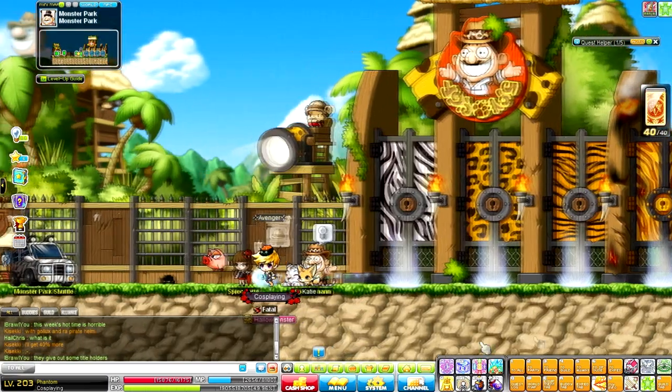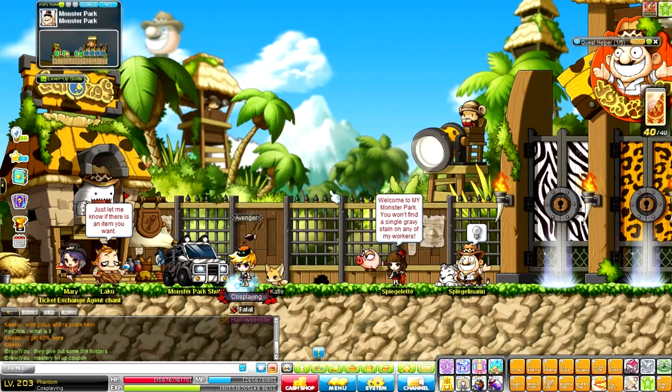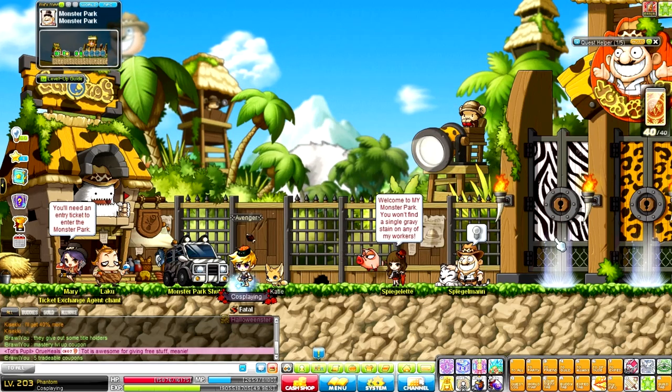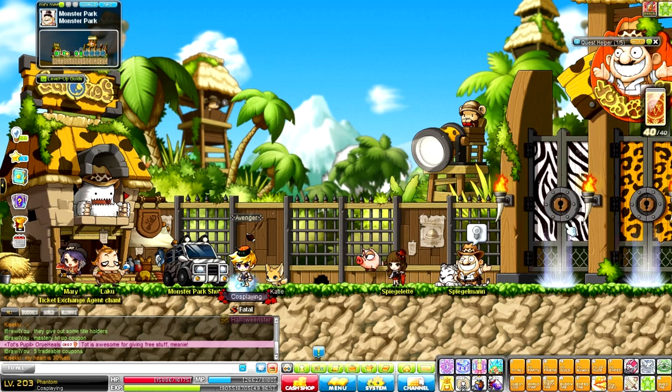To get into Monster Park you'll need to purchase Zebra Tickets — either buy one for 50k or trade 10 fragments for a ticket. If you run out of tickets, finish up level 85 to 100 at Romeo and Juliet PQ; it doesn't really take that long.